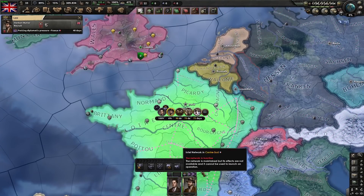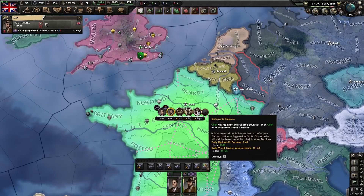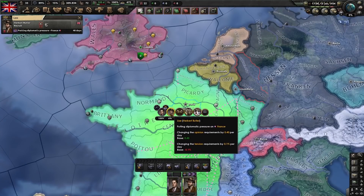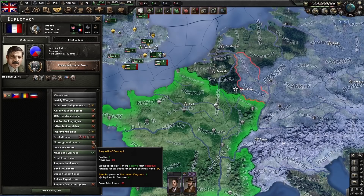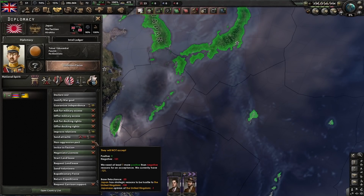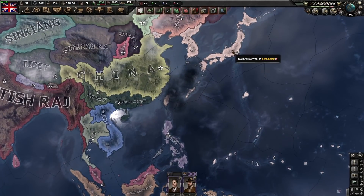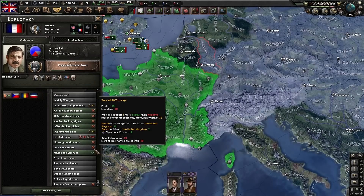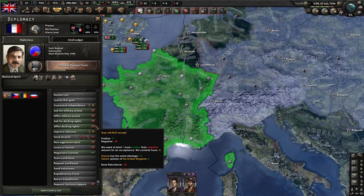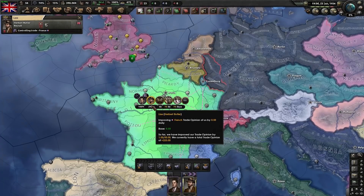Diplomatic pressure, propaganda, control trade, and boost ideology really require two spies. Despite what the game tells you, you don't actually need an active intel network for diplomatic pressure — you can apply it even with the silent network, so only the operative running the mission has a chance of getting caught. Diplomatic pressure is really useful for getting non-aggression pacts with countries that don't want one, and for inviting them to your faction. Unfortunately it doesn't apply to military access or negotiating licenses.